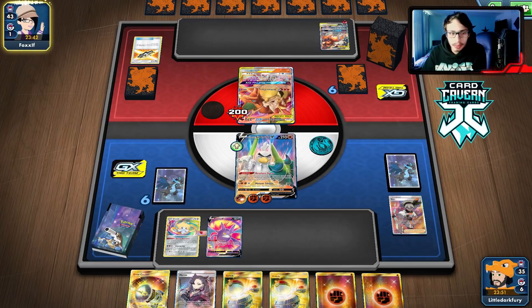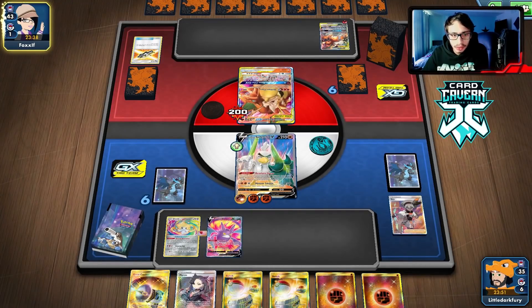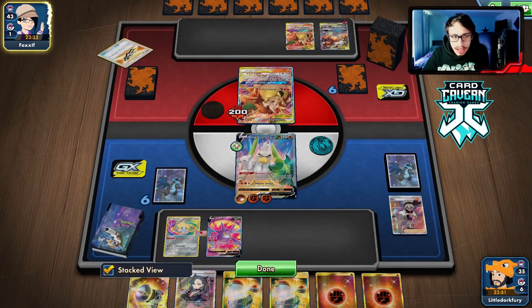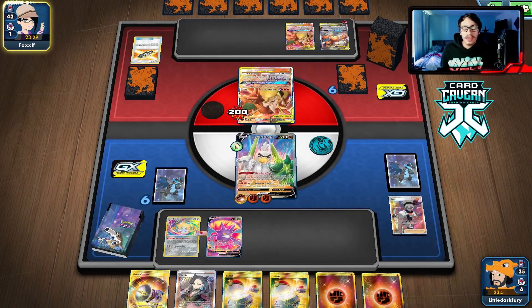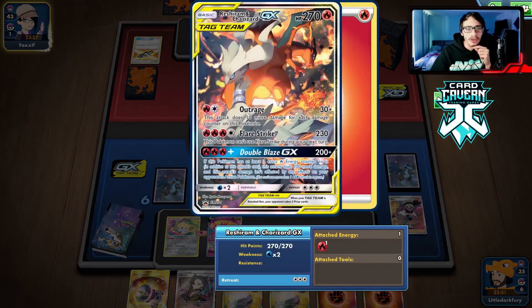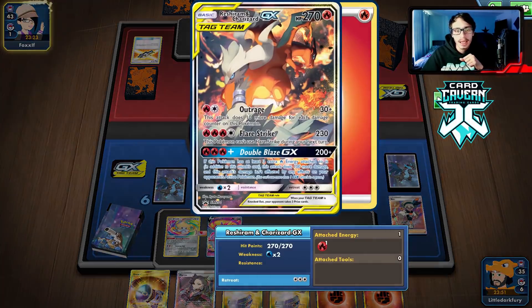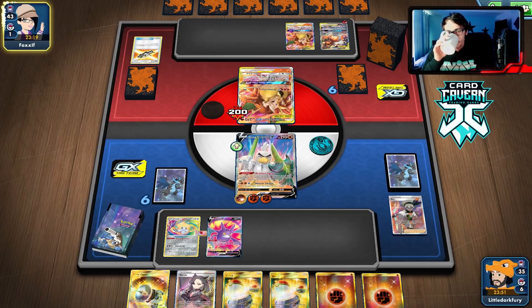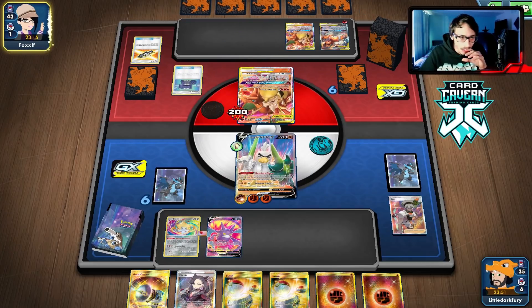We could have definitely used it, but we didn't get that many energy anyway. As long as Sir Fetchy can live here, we can Marnie next turn and try to find another B combo. We need to B one more time with Rhyperior because we want to Drill Run their energy off to slow them down. If we get a Stone Energy on Rhyperior it can't get one-shot by Flare Strike — they'd have to Double Blaze me. Drill Run can slow them down so I'm hoping they don't knock me out.